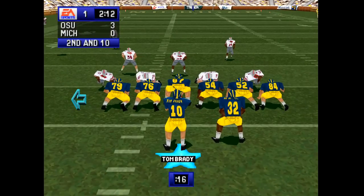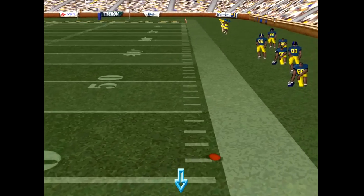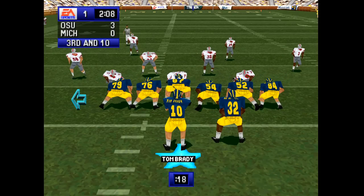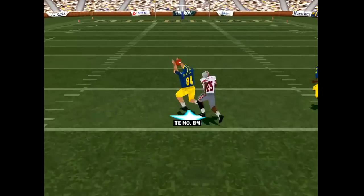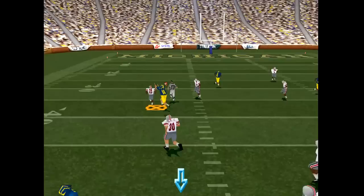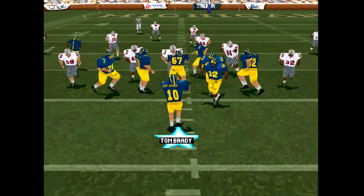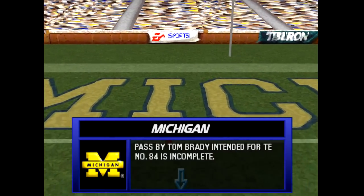Tom Brady is the quarterback for the Michigan Wolverines and we're dropping back. The graphics are not anything like today, but this is over 20 years ago, so what do you expect? We're dropping back with Tom Brady, gonna hit the tight end down the seam. We're on the PlayStation 1, so this feels really foreign to today's controls — it just looks like nothing we're used to, and we're throwing incomplete passes over the middle.